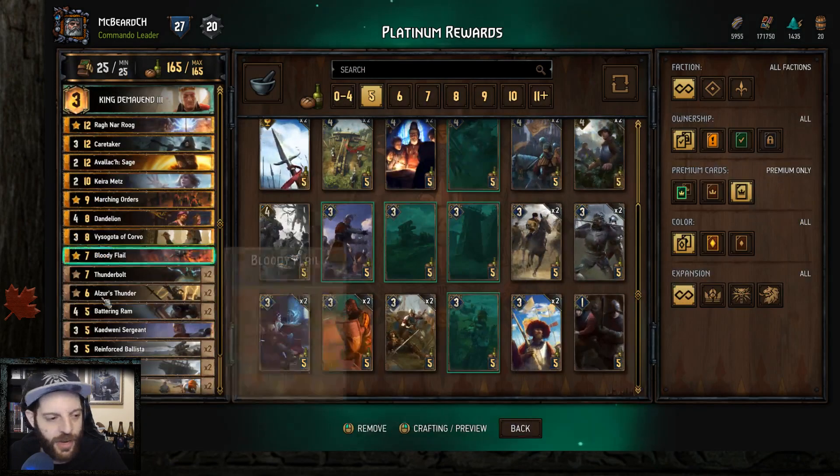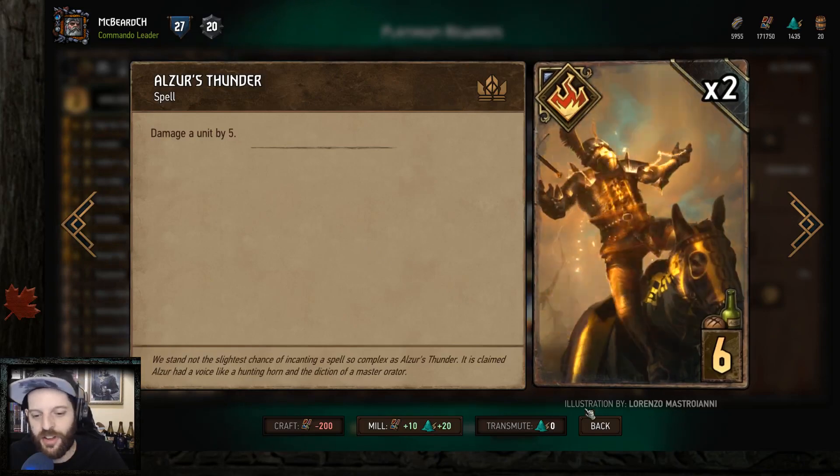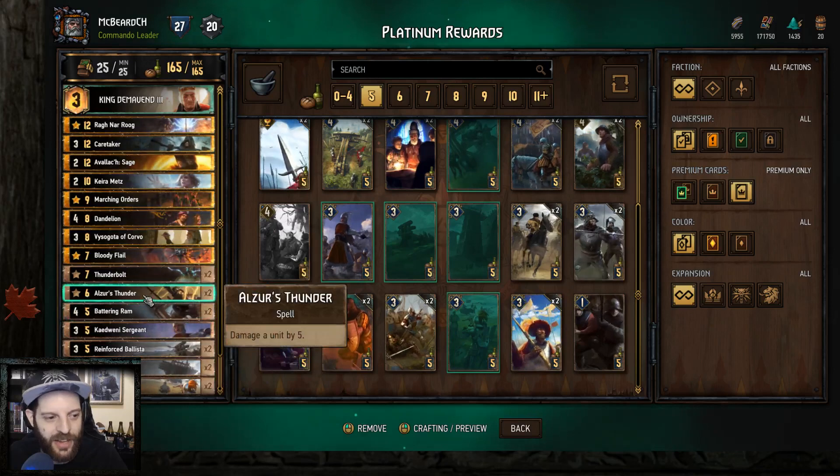I may even run two of these in the future. From here I just have removal — Elzer's Thunder damages a unit by five. I run two of these, and I would anyway, but Kira makes this a lot easier.